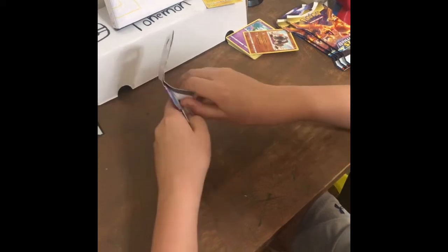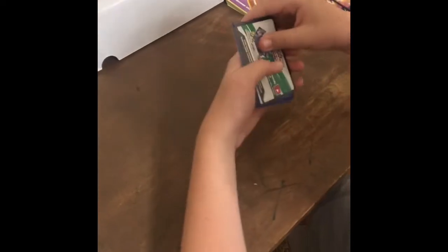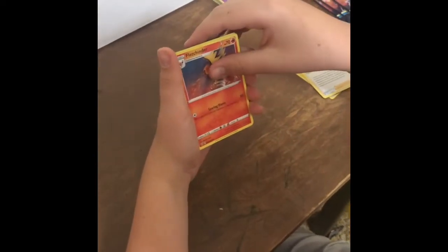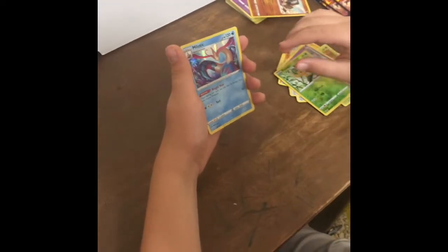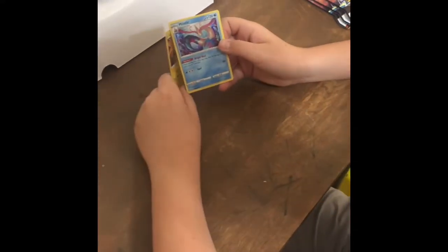Now we're doing Darkness Ablaze. I don't know what the card order is, so I'm just going to go until I see Energy. Electric Energy, Electric Energy, Pokemon Breeders Nurturing, Fletchinder, Hiding Energy, Clink, Ducklet, Marit, Paris, Gossika, Passage Reverse, and Milotic Hollow. The two best cards we got from the mystery box were Zapadose Hollow and Milotic Hollow.